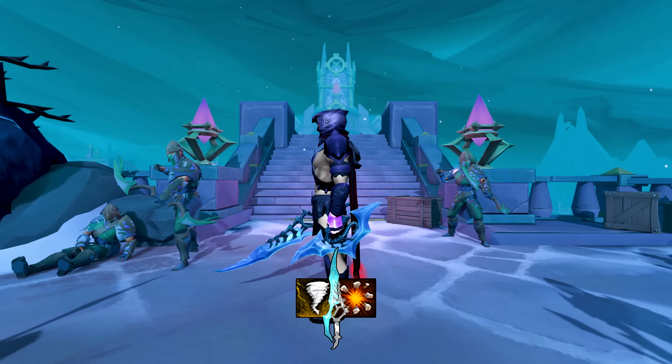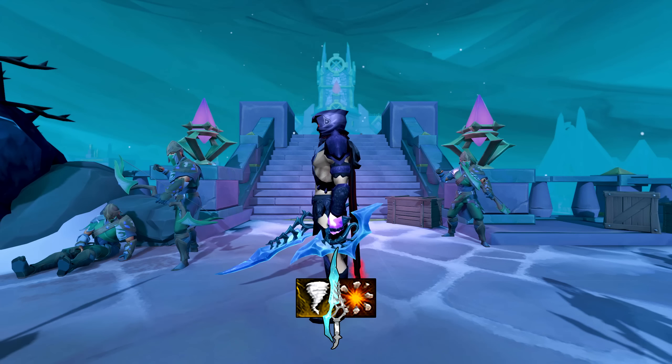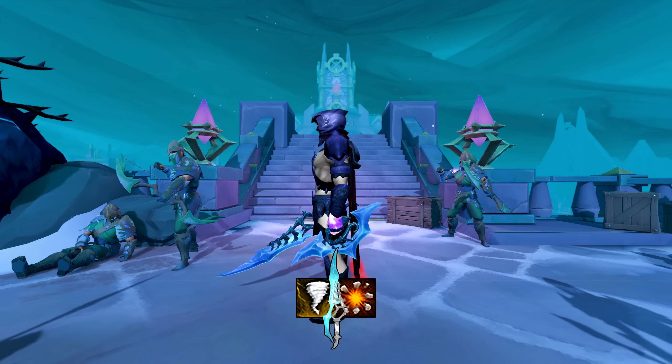Dismember, unlike Combust and Fragmentation Shot for the other styles, is a bleed that is not boosted by walking your enemy. You can, however, still boost it using the Lunging perk.